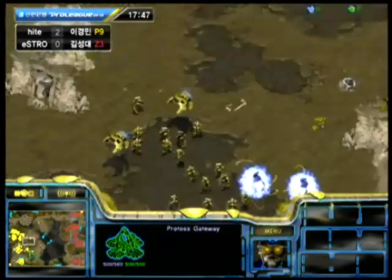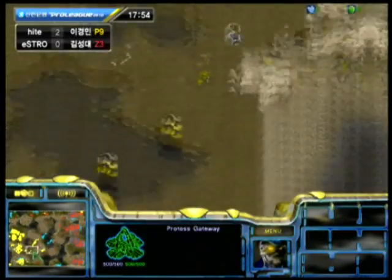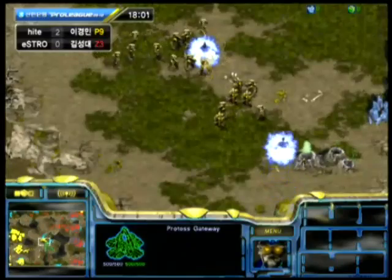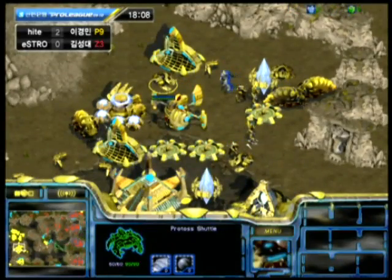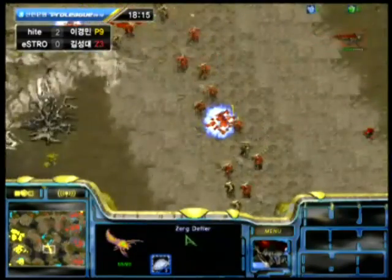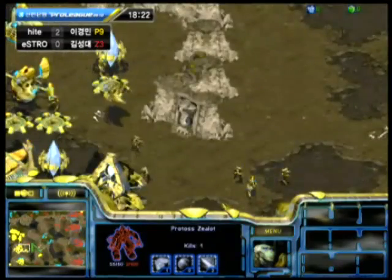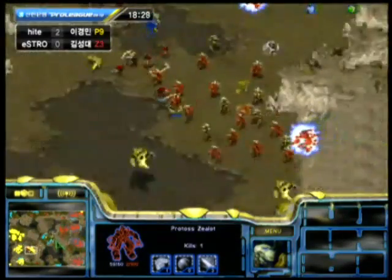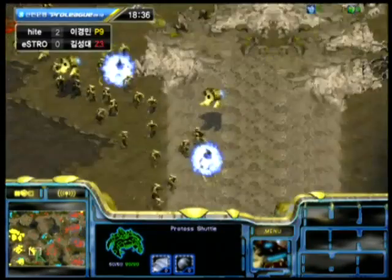I'm pretty sure he is mined out at his main base and probably getting pretty thin at his natural expansion too. The pressure's really on him to get another expansion and keep himself economically in the game, but I don't know if he has the forces to protect it while it's getting built. He is playing it pretty smart, getting Reavers and Templars at his bases. That was a disgusting Plague on all of those Zealots — very nice spellcasting by Action. I'm pretty impressed with the way Action has been playing, keeping Harangi on the back foot. Action has really been in control of this for most of the game, but we'll see if Harangi's going to be able to expand and keep himself in this game.